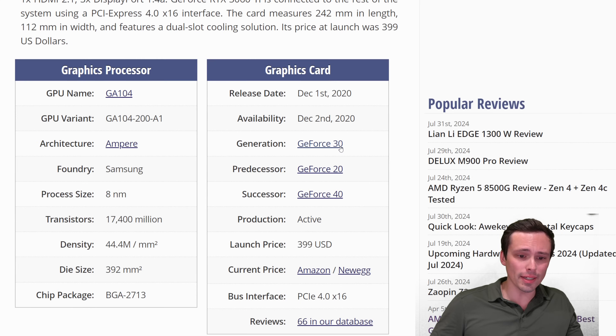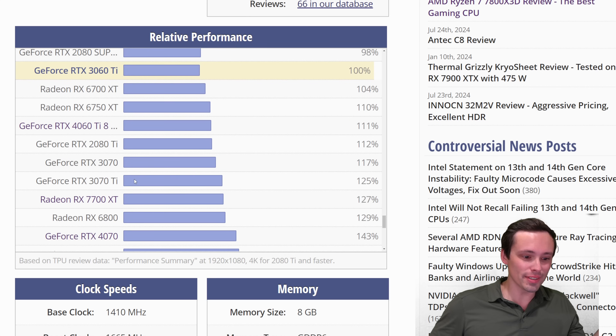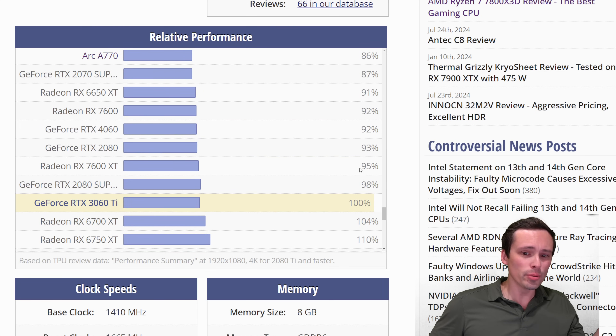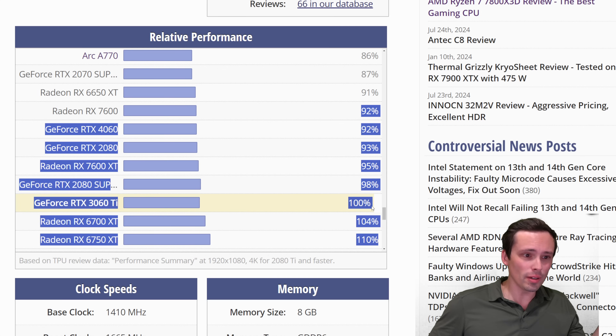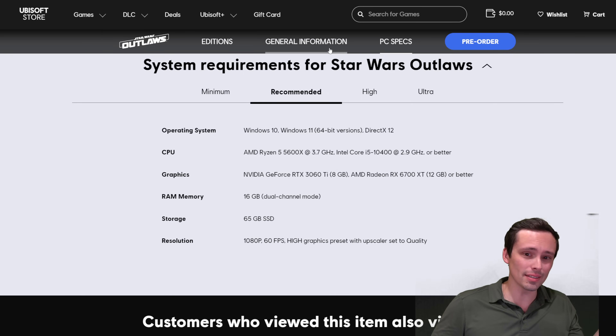If you don't have those two cards but have something nearby, a 4060 is not too much slower than a 3060 Ti — though it is generally a bit slower, which is a bit disappointing. If you're on a 3070, you're a bit stronger but still in that general ballpark. Newer cards like the 7600 XT and older cards like the 2080 and RX 7600 are all in this general range. Notice the Arc A770 performs a bit lower, and the Arc A750 seemed to be paired with pretty lower-class GPUs, suggesting this game may not be well-optimized for Intel Arc.